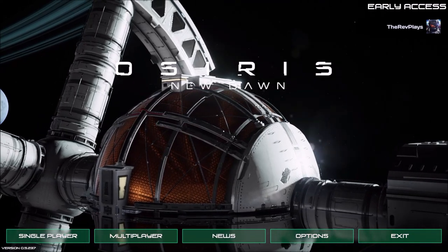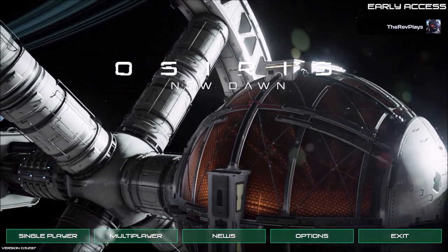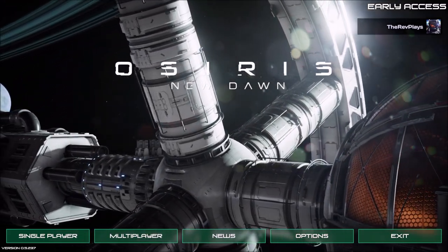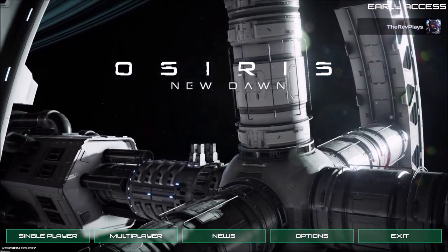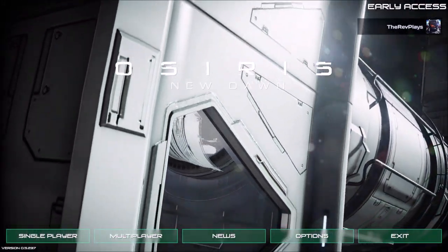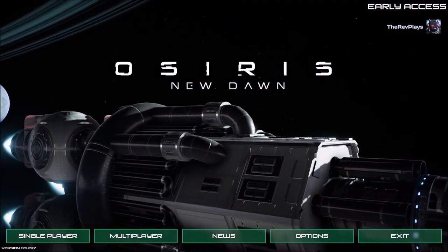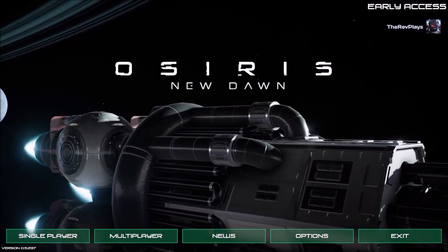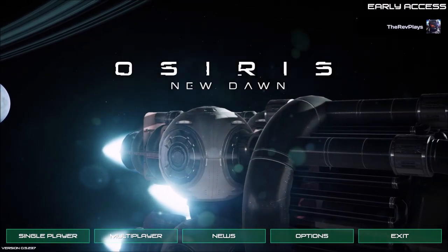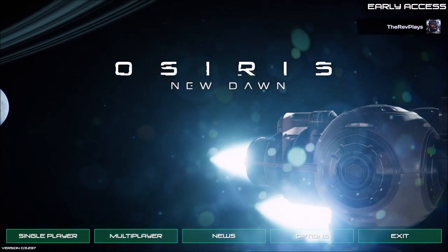Hello ladies and gents, I am the Rev. Welcome back to the Beginner's Guide for Cyrus New Dawn, updated for 2022. In this episode we're going to be covering the large radar dish - it's huge and something you definitely want to build to help you find all those minerals. Then we're going to build our deep terrain drill, make an electronic dome for it, and a few little bits and bobs. Hit that like button, subscribe to the channel, share on social media.